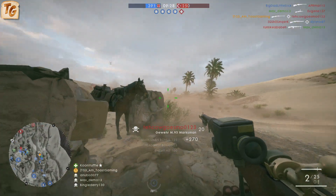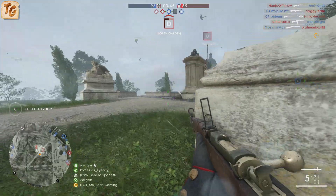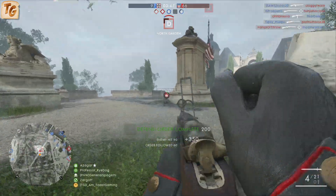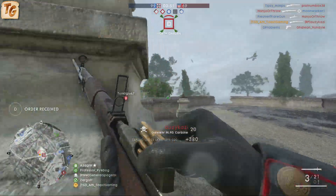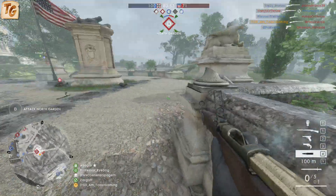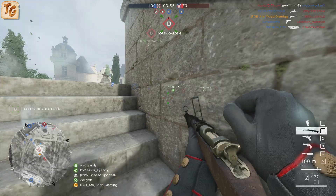All three variants have five rounds available prior to needing to be reloaded, and are reloaded with a strip clip of five rounds regardless of how many shots you have remaining, taking a total of three seconds for both a short and long reload. Where the variants differ are in the sights, recoil, and spread.